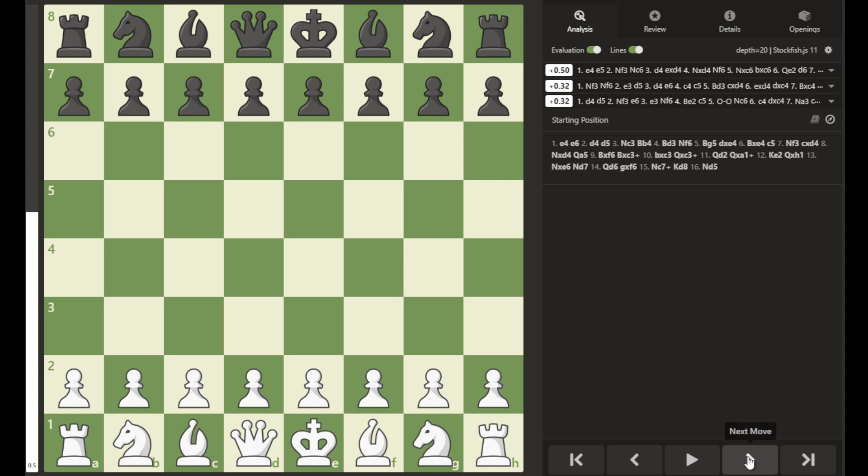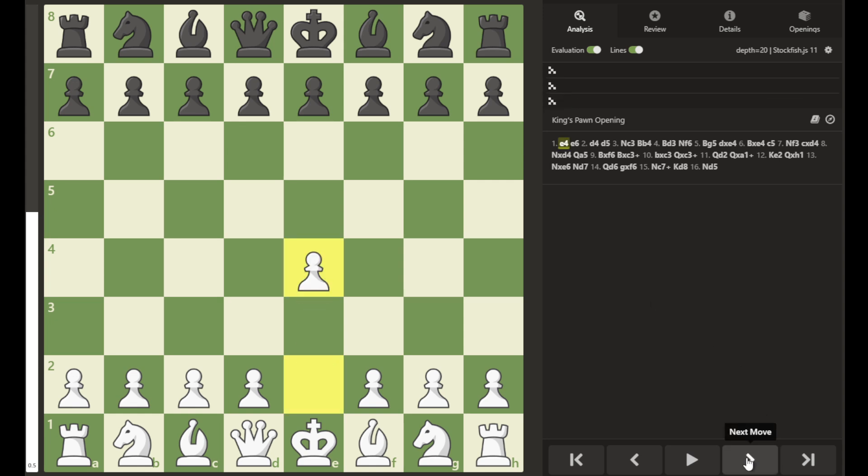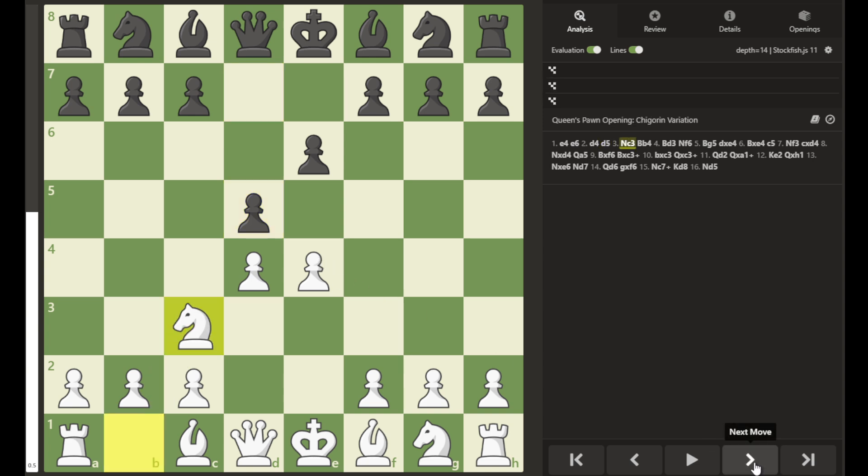This game starts with e4, e6 — the French defense — d4, d5. And this pawn is being attacked, so white defends. And then the first tactic is the Pin. This Bishop has moved out, pinning this Knight to the King, so it cannot move.